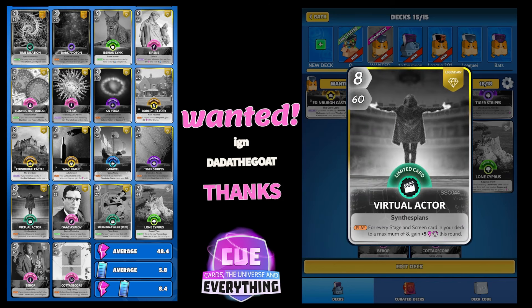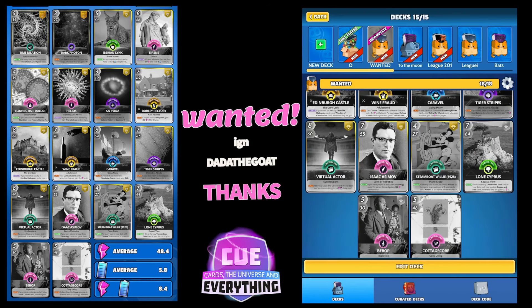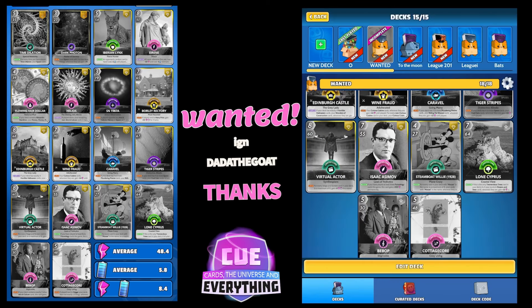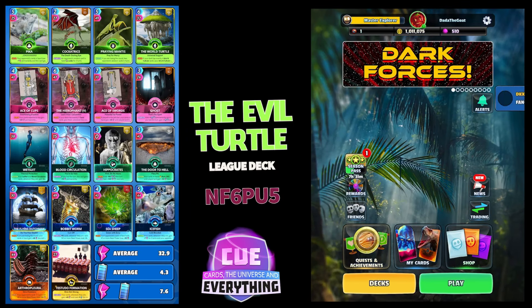If you do want to do a fair trade, look me up in game and make me an offer — I've got millions of cool cards up for trade. I'll quickly flick through: Steamboat Willy is one I really want, and Lone Cypress — two more cards. And the last one is Cottage Core, I think that's a new card.